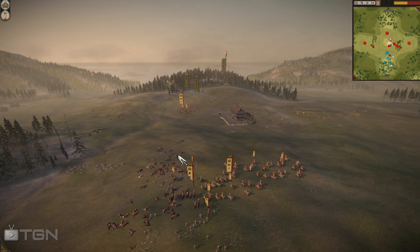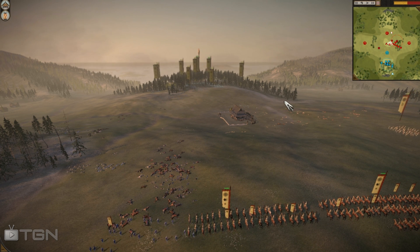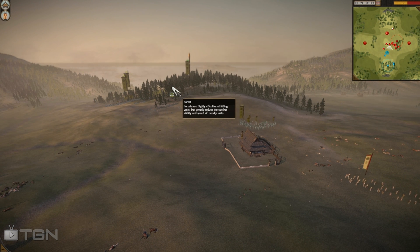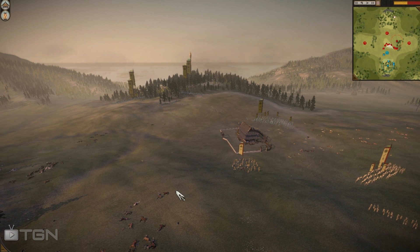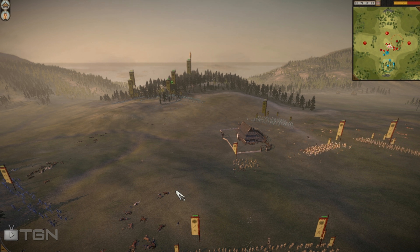Hun Haribo does a good job placating this out, doing some bow skirmishing to weaken SPQR's units. SPQR again uses his light cav to kill a lot of Hun Haribo's bows — that is actually a pretty crippling blow. Some of you might say SPQR lost all his cav, what an idiot, but he's not an idiot — he killed so many bows that even if Hun Haribo wins the bow fight, he's going to have an extremely hard time using those bows against the katana samurai.